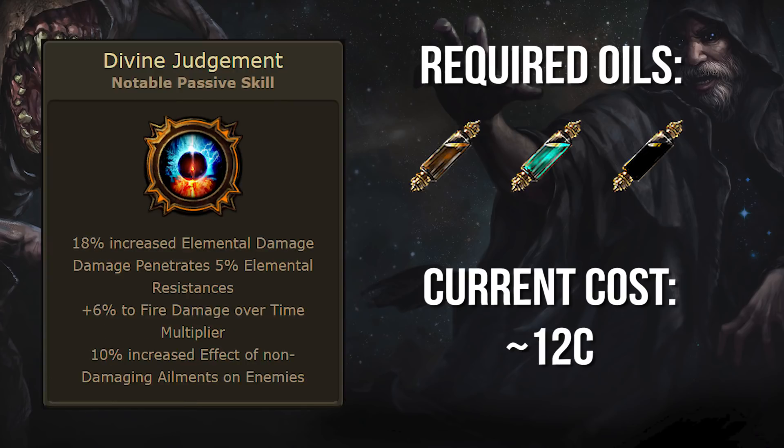For elemental builds that lack good penetration, this node is almost always an insane DPS gain but tends to be just out of the way. Luckily it's weirdly cheap, so definitely consider it, especially for shadow builds that have plenty of crit and cast speed but just need a little bit more boss damage.